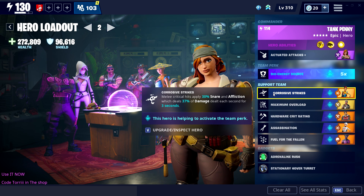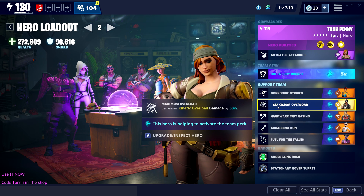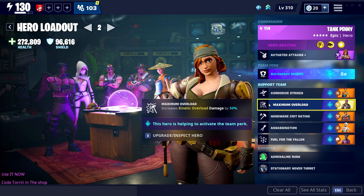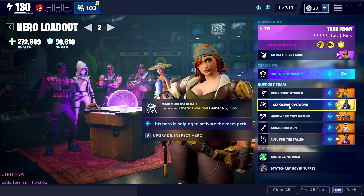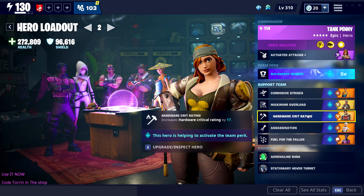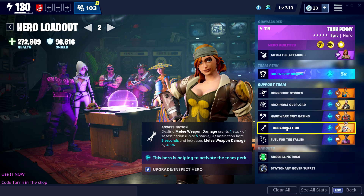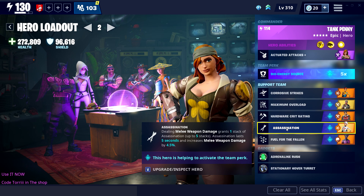This is the loadout. Deadly Blade Crash: every time you crit you cause affliction, really awesome with the hammer since we focus on crit. Then I went for this guy - I could have used the mythic hero as main, but we want to use Penny. I recommend if you want to go full heavy attack only, the mythic hero is way better because he gives 150 extra kinetic overload damage. Then this constructor is important: if you don't want crit on the weapon, you need him for extra crit on hardware weapons. Assassin Sarah also works with hardware weapons - every time you hit you gain a damage stack, up to five times.